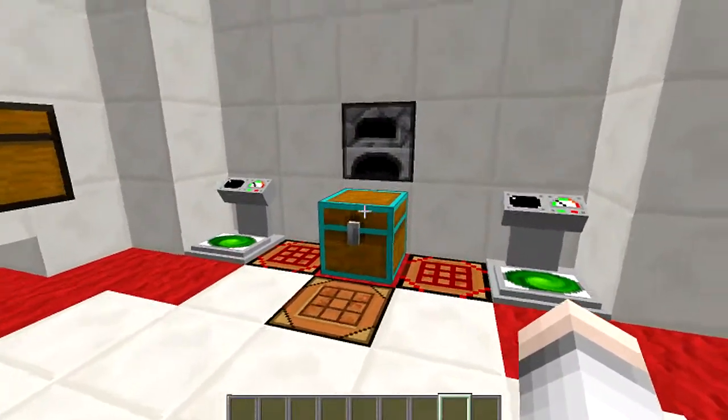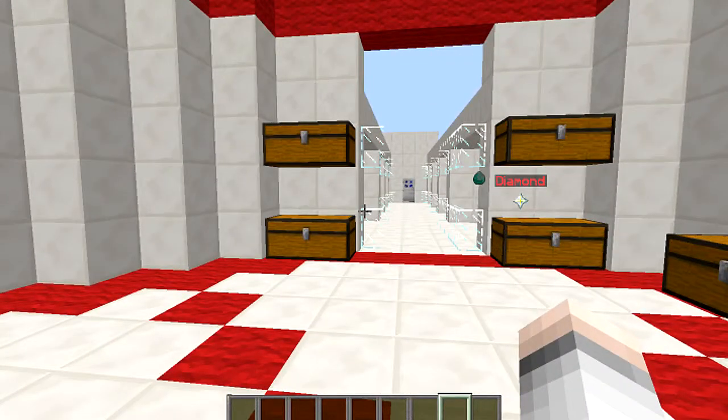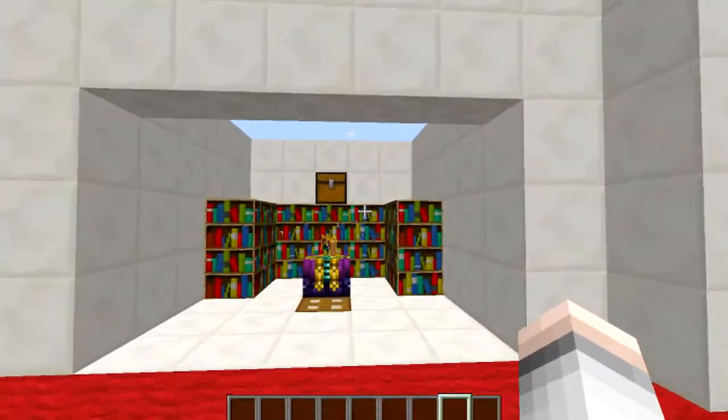It also works on multi-page chests — this is a mod chest — and it showed me what was in there, which is pretty damn cool. To clear it, you type /clear_search and hit enter, and it's gone.